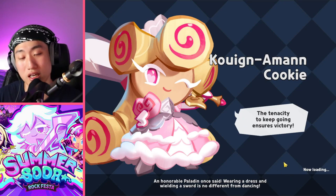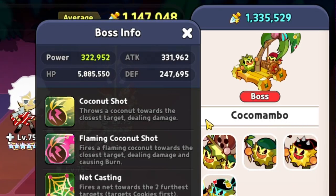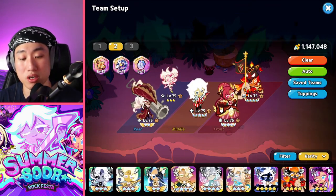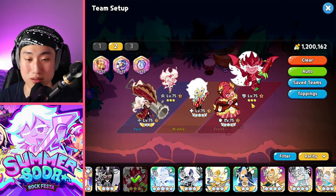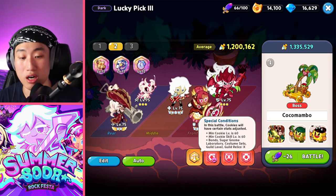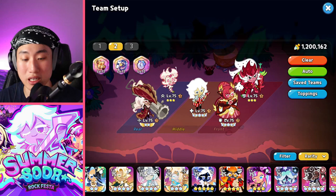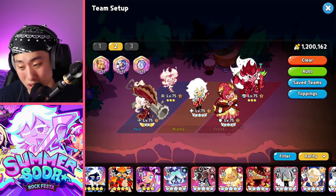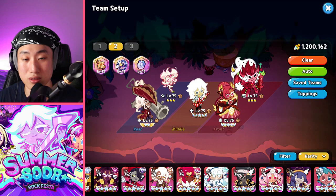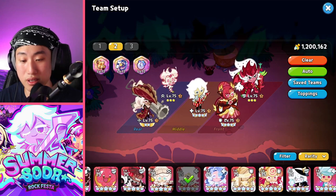Now on to Lucky Pick 3, which is another annoying one. This one features the Coco Mambo boss — the one that throws coconuts and similar attacks. The good news is Lucky Pick 3 doesn't have the debuff that decreases damage if it's not a crit, so you don't need to worry about crit percentage. Instead, I'd recommend building a tanky team.